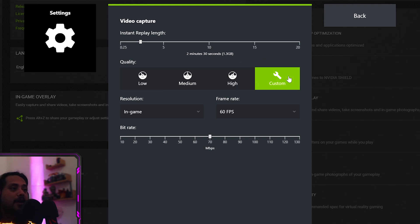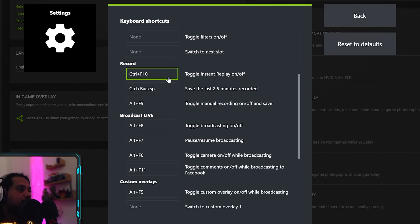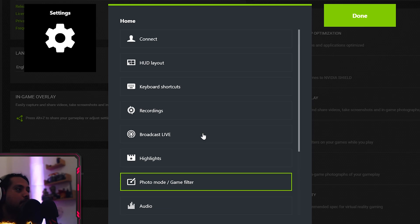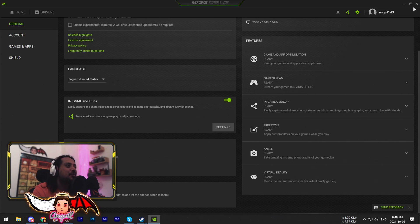There are presets — low, medium, and high. I have it on custom, a little bit above high, because I wanna capture the crispiness of my game. After that, go to keyboard shortcuts and find where it says record. You can toggle instant replay on or off. You define a hotkey — for me it's Control+Backspace because it's really hard to click that by mistake. I don't want a bunch of clips on my hard drive that I accidentally recorded. By default this would be Alt+F10. The last thing you wanna do is find recordings and define where you want to save everything.